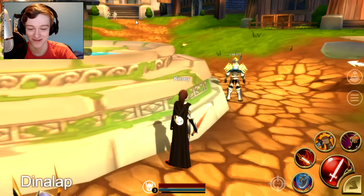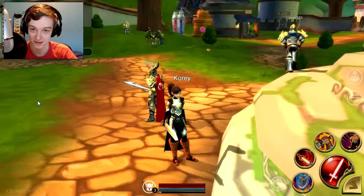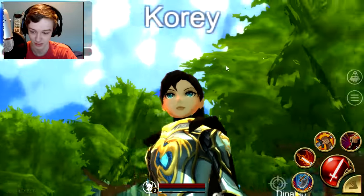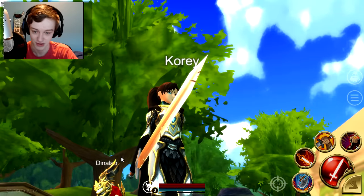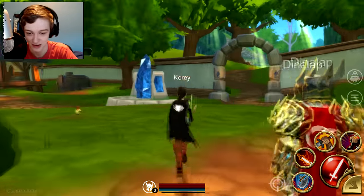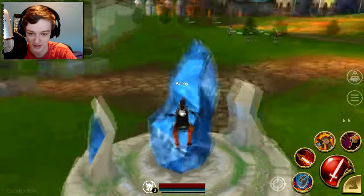Yo, what's going on guys? Welcome back to another video. So today we're in Adventure Quest 3D. They just went into closed beta, as you can see in the bottom corner there. My character's still female — they didn't let me change my character. So maybe I can delete and recreate her, but then I'd probably lose all my gear, so I don't really want to do that. I guess I'm just stuck as a female in this game.